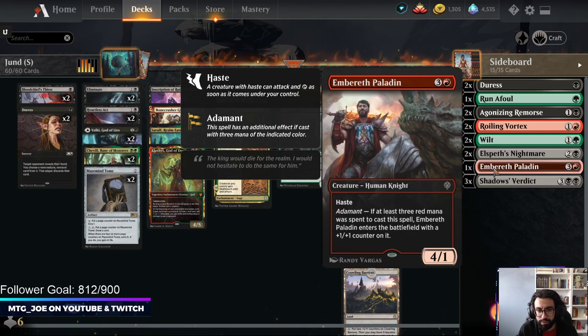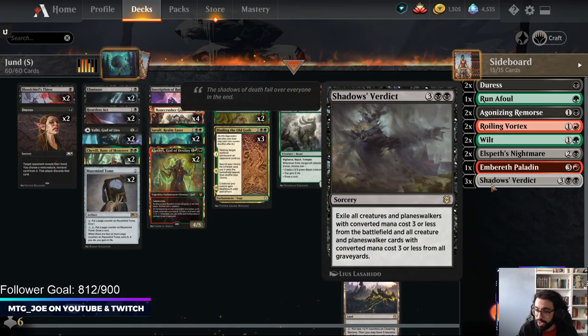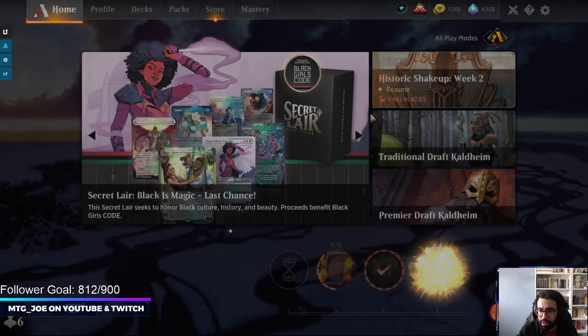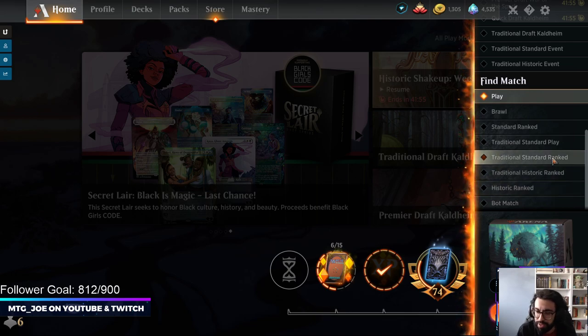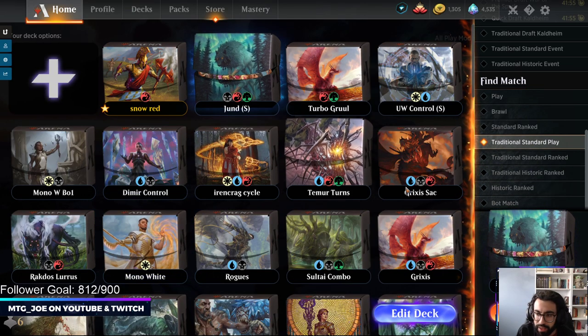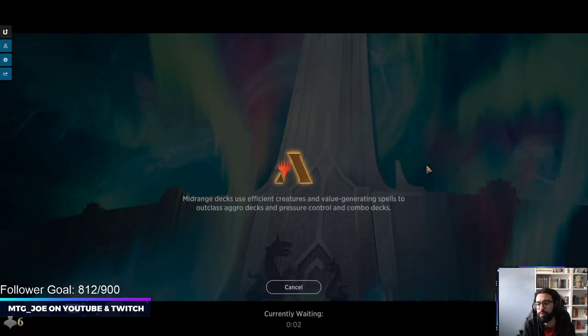A lot of our things do get hit by Shadows' Verdict, but we have our own Shadows' Verdict in the board — acknowledging the matchups where we become the control deck and shift ourselves up a bit. I'm going to be playing just a couple unranked games; my rank is pretty high right now, around 600 Mythic. With a couple days left in the season I don't want to tank too far. If it seems like a playable deck, we'll take it to the ladder or do an event with it.